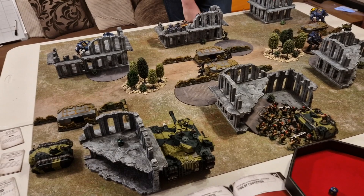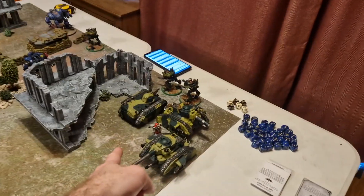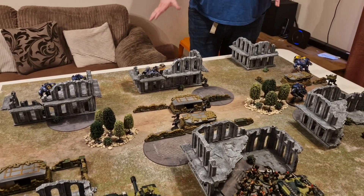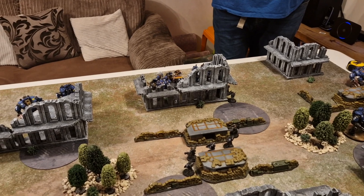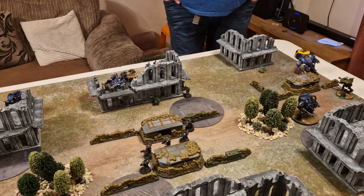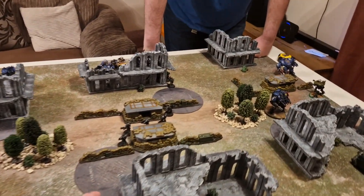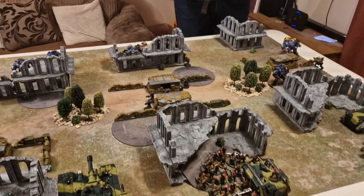After redeploying: the two Guard scouts that were on one side have moved over, and one chimera has shifted. The Ultramarines shuffled their Warsuits and Dreadnoughts around — not running away, just tactical repositioning. In the command phase, Tigurius gave minus-one-to-hit to the Desolators because they're in ruins and will get shot. Units marching from Crag on this objective, that objective, and the home objective.